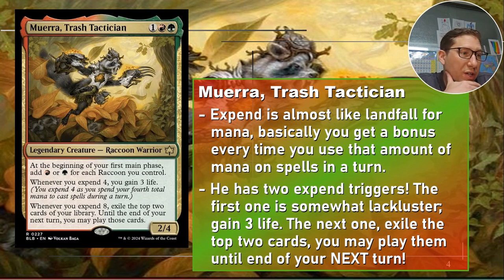Expend 8 is a lot, but he's going to make a whole bunch of mana and you're going to want to use it right away or it's gone. So expend 8 sounds really high but you're going to get it done. Having two cards you can play until end of next turn — 'play' is a very important word because it means lands. You can put lands in. It's not just exile and cast — if it says exile and cast, lands are stuck in exile. This says play, so even lands can come in.